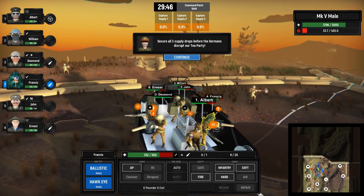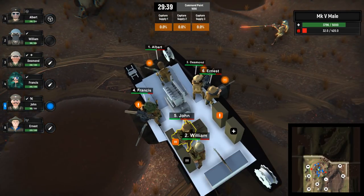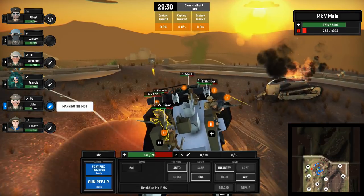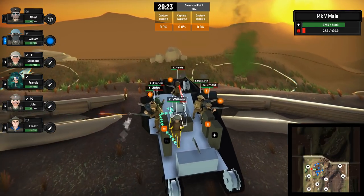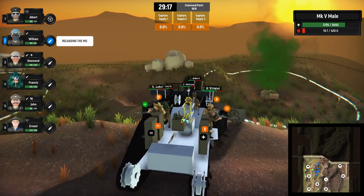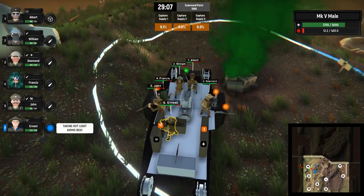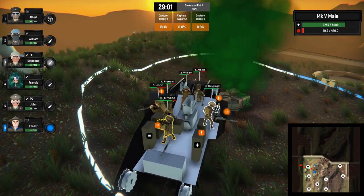We've got to go and grab all three supplies before the Germans disrupt our tea party - I didn't agree to this but you've got to do what you've got to do. Let's get John over here. A lot of our guys are running out of ammunition all throughout - William needs to get to the front. Let's grab the tea. We've still got enemies approaching as this is going on, but I feel pretty confident we can hold this location.